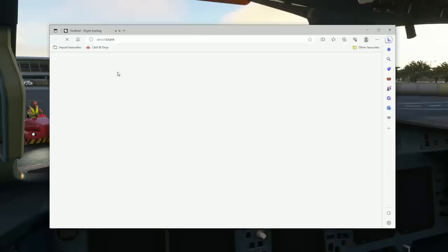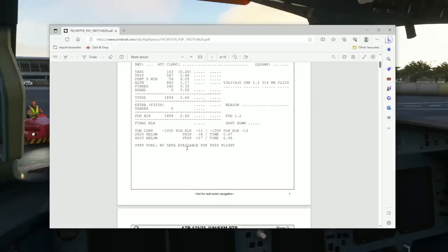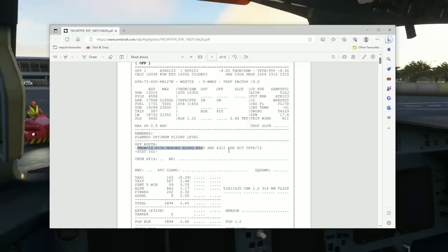That's been generated — just have a look at the PDF version and then we'll be easily able to see the actual flight routing which is shown just here.